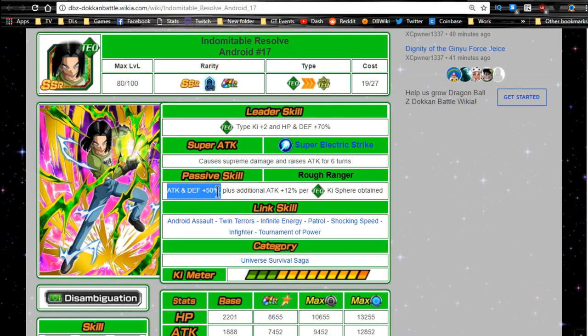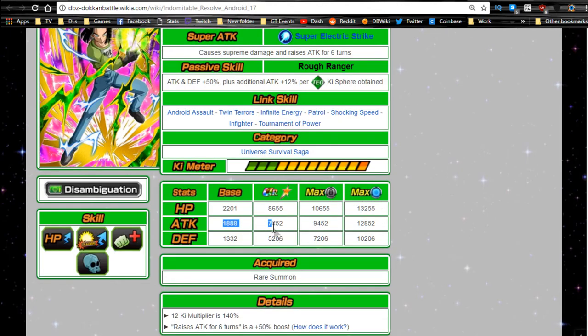His passive skill, Rough Ranger, gives attack and defense +50%, plus an additional +12% per Tech Ki orb obtained. I'm not a big fan that it's Tech-specific — if it were any Ki orb, he'd be more viable — but attack and defense right off the bat is awesome, so he'll tank better and do more damage. His link skills are Android Assault, Twin Terrors, Infinite Energy, Patrol, Shocking Speed, Infighter, and Tournament of Power. He has a lot of Ki links to get off supers, which is great.